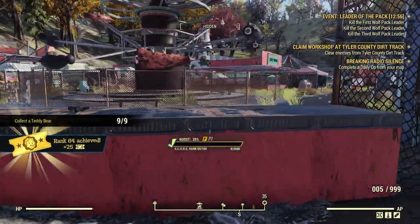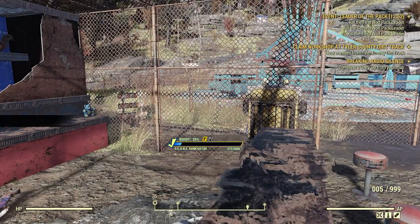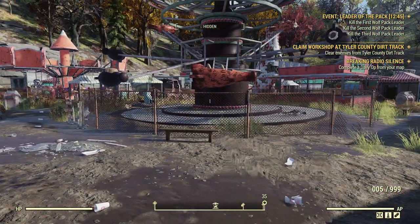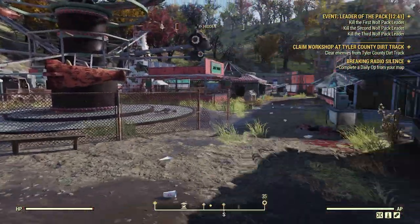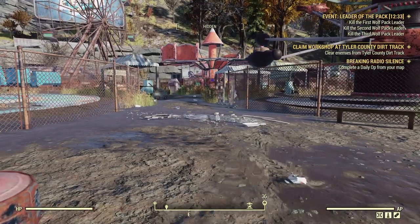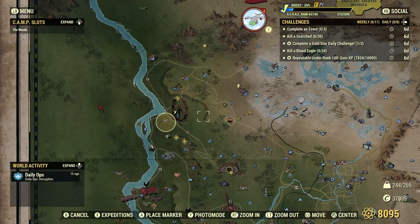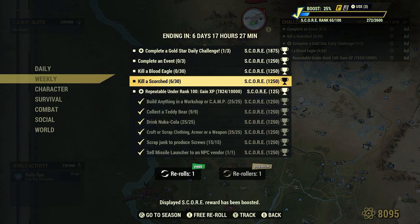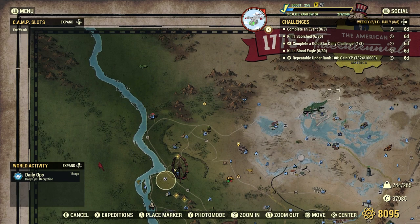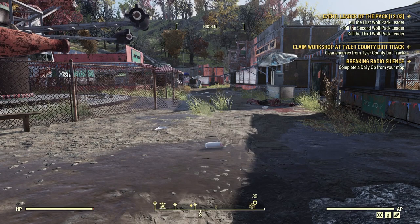We've collected all nine right here at Tyler County Fairgrounds before. I think there are close to nine or ten types of teddy bears in the game. Next up: Kill the Scorched, 30. I have many videos titled 'locations for holiday scorched' and 'locations for spooky scorched' — even though it's not that time of year, you can still use those videos because I bring you to locations where scorched are going to spawn. Tyler County Fairgrounds is just one of those spots.